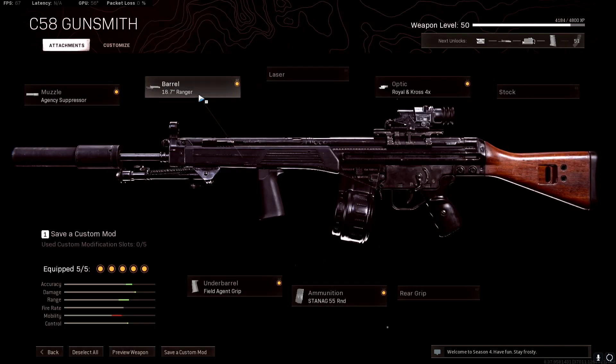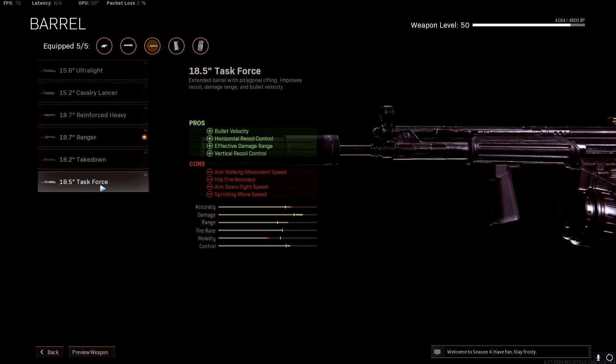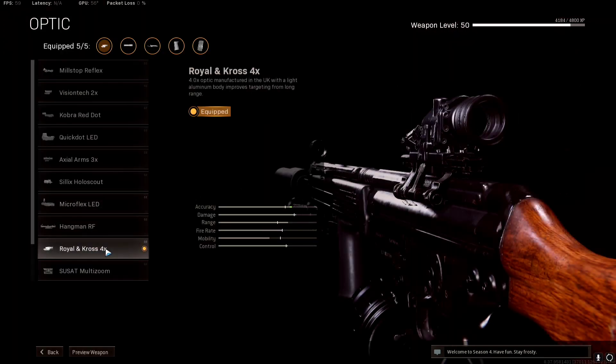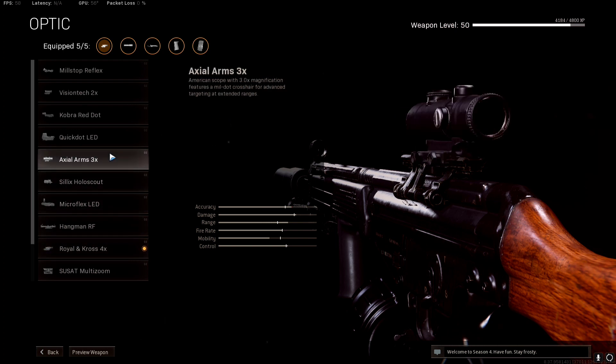Next up is the barrel — go for the Ranger barrel. This helps with bullet velocity and vertical recoil control, increasing bullet velocity by 50%. You could go for the Task Force which boosts bullet velocity, vertical and horizontal recoil by 10%, and damage range by about 30%, but it hurts your ADS and movement speed, so I prefer the Ranger barrel. For the optic, I've chosen the 4x because the visual recoil is slightly reduced compared to the 3x, which bounces around a lot — it's much easier to hit your shots with the 4x.